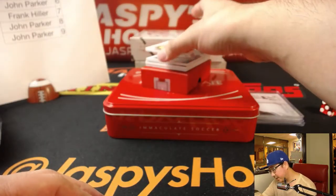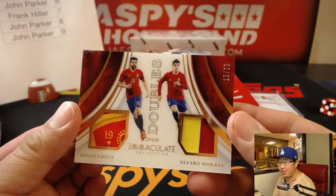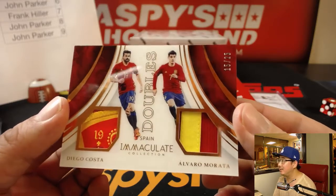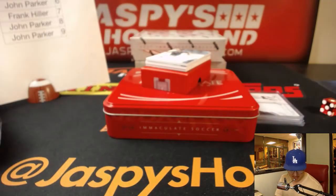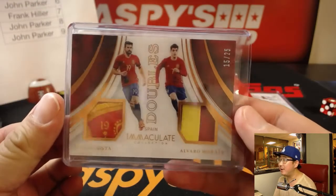We got doubles right here. Nice. 1-5 — Shannon with this one. 15 out of 25. Diego Costa and Alvaro Morata. Nice one for España. That's pretty strong. I like that. Shannon on the board. Love that relic on the left side right there. Nice Diego Costa.